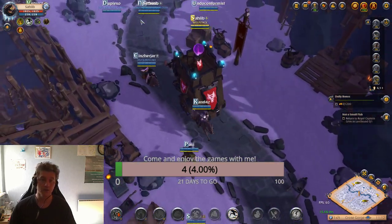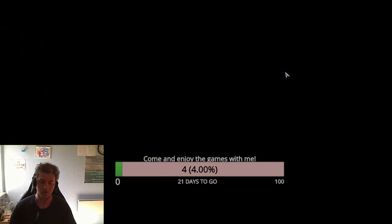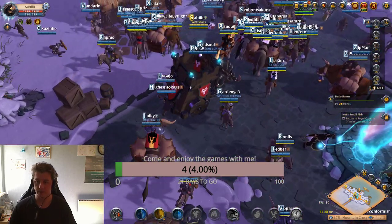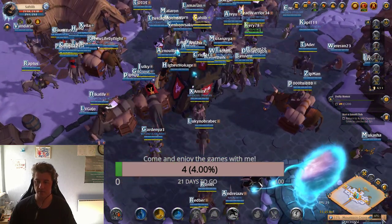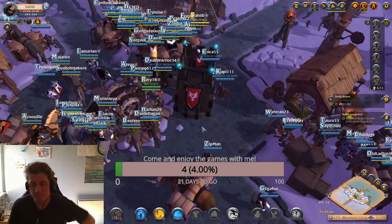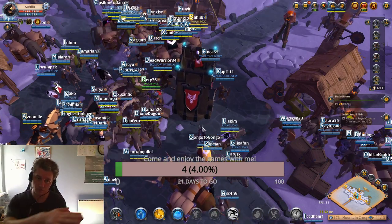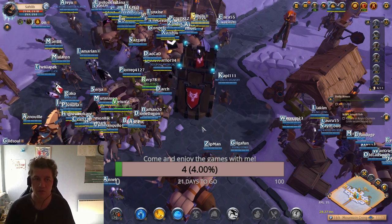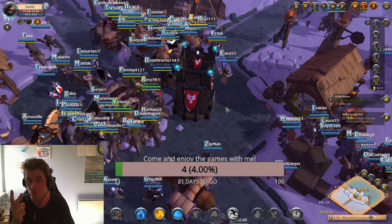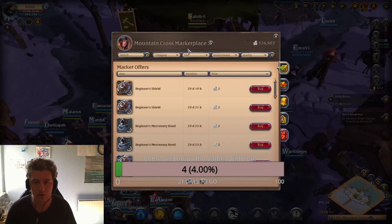Look at the time — 11:12 server time. Transfer your items before the server goes down. The server goes down every day at 11 o'clock UTC game time. The best time is 30 minutes after the server starts back up. You can do two rounds if you like.